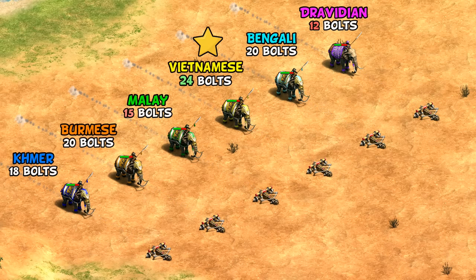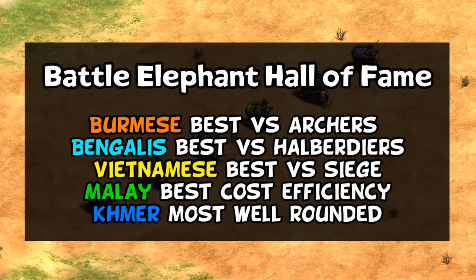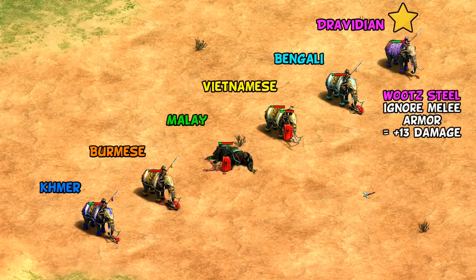What I appreciate about the approach to battle elephants is that they all have something they're best at. Burmese are very clearly the best against archers, Bengalis best against halberdiers, Vietnamese best against siege, Malay give the best value with equal resources, Khmer have the greatest speed and are probably the most well-rounded — doing the best against other battle elephants head-to-head. And even Dravidians have a moment they shine: Wootz Steel is so strong that they're technically the best against elite Teutonic Knights. Technically all of them have at least one moment they shine.